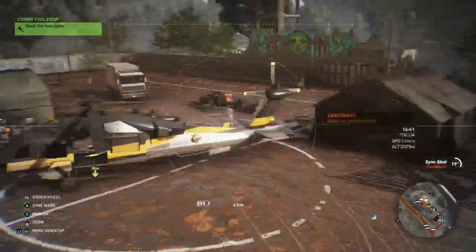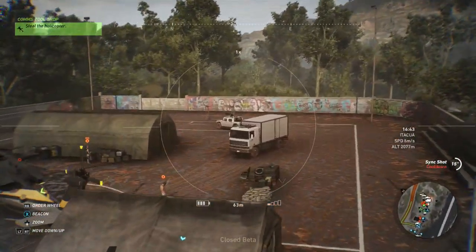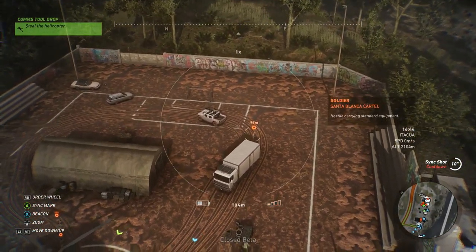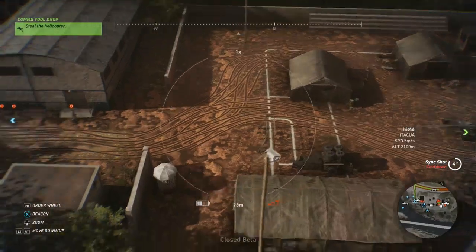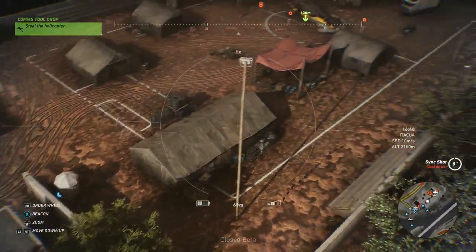There's loads of people in here. I'm going to go back down. That is a supply helicopter by the way. The skill point is in this building, and there are some supplies there as well.